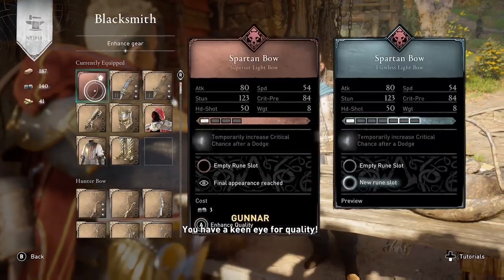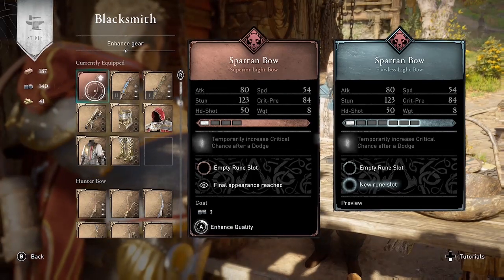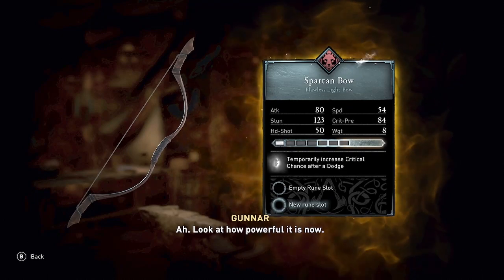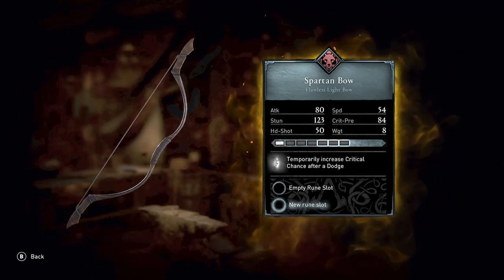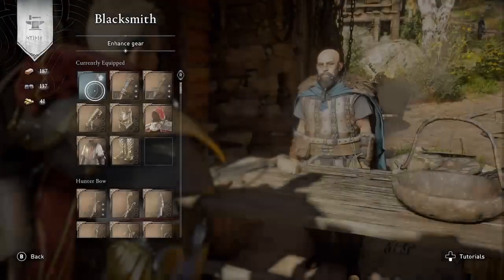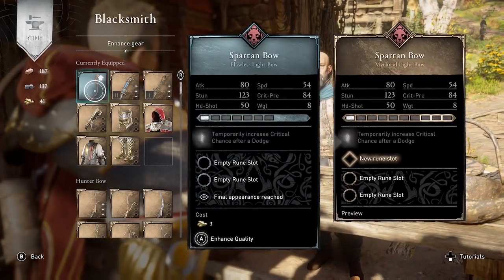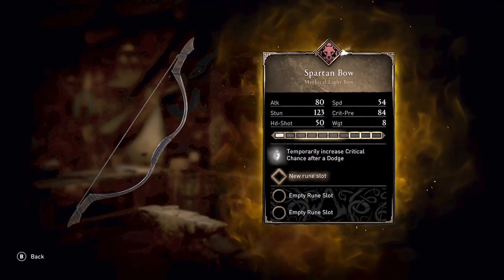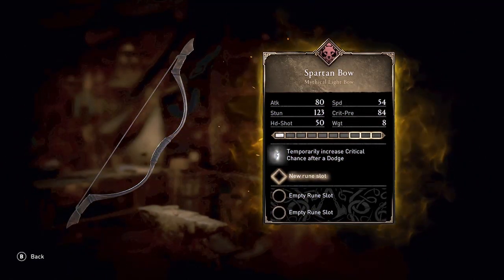I'm also going to get leather, titanium, tungsten, and nickel. So the first step is to fully upgrade the Spartan Bow from superior quality to flawless quality, and then finally to mythical quality.